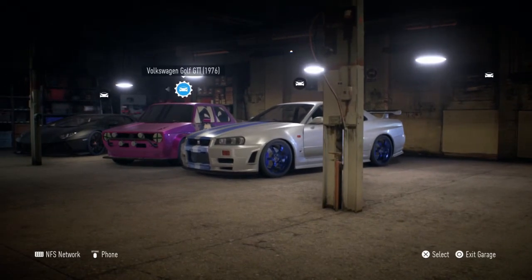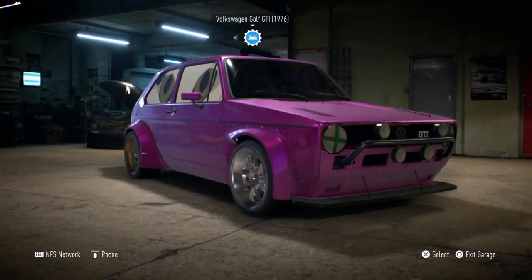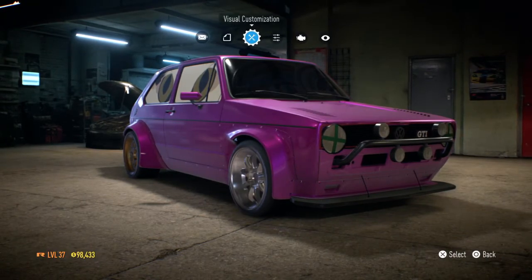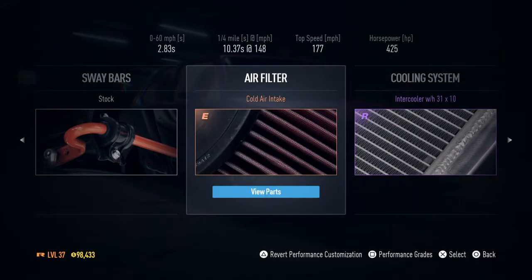First of all, you are gonna need the Volkswagen Golf GTI 1976. It doesn't matter what you have on it, you just got to get it above around 420 horsepower. Some people say a little bit higher, but it works with me around 400 horsepower.